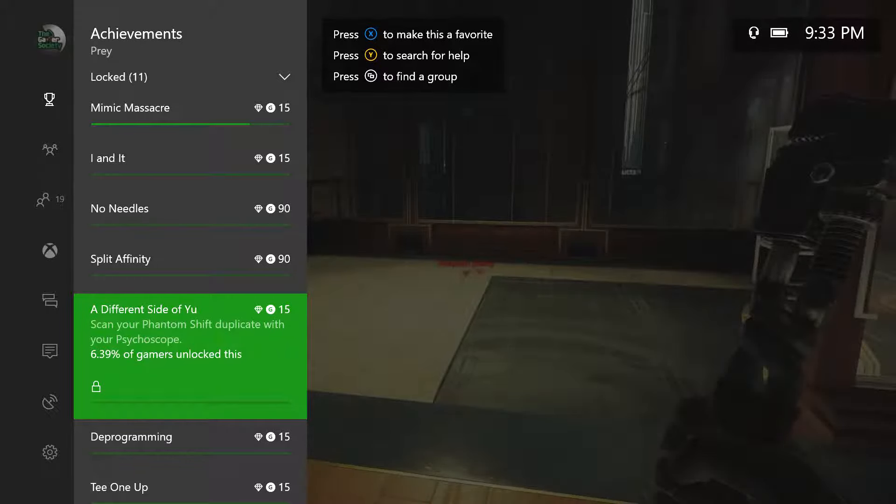TGS presents the Prey Achievement: 'A Different Side of You.' To unlock this, you need to scan your Phantom Shift duplicate with your Psycho Scope. This achievement is 6.39% rare.